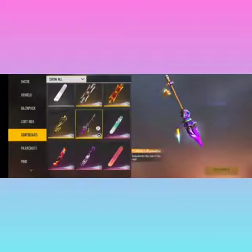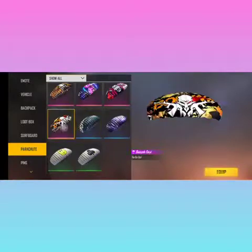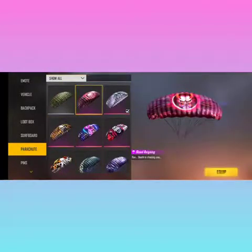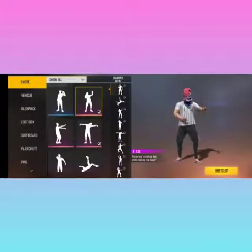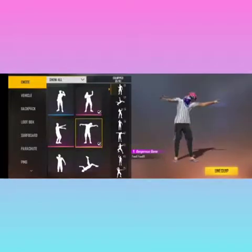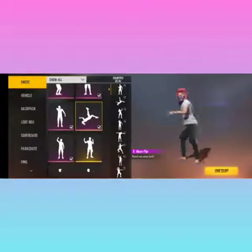All the skins are very comfortable. Next is a parachute — a very rare parachute. Next is a helmet collection: a helmet, a high helmet, a wave, and a Sao emote. There is a song and a belt, and a hip hop emote.